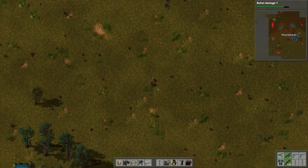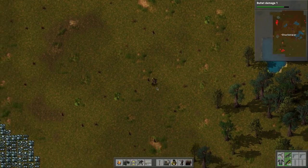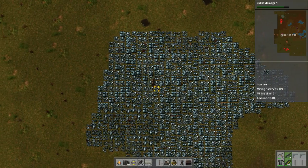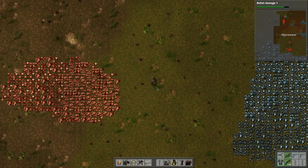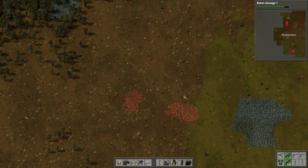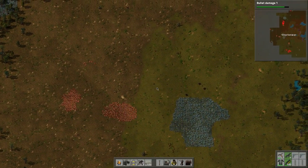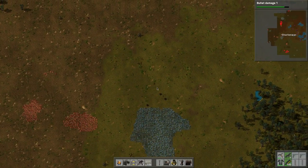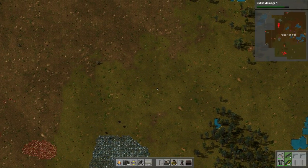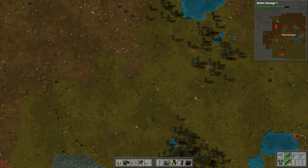There are deposits down here — we need to make sure there are no creatures around them. We need to secure this iron deposit because it's massive. There are also a couple copper deposits here. Zooming out, there's another iron deposit. Potentially we can use all the space up here to build, since it's already cleared. Maybe we'll build our base over here — this will be the new home for everything.